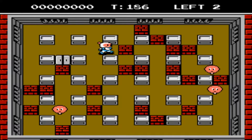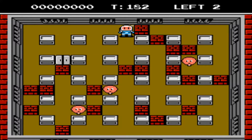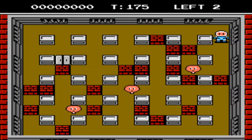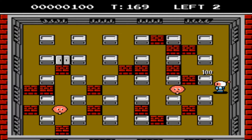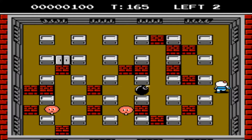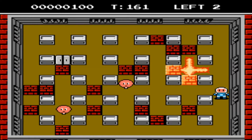Now we all know the Bomberman character, or most gamers do. He's a classic video game character with a ton of games released over a variety of consoles. The story behind Bomberman 2 goes like this: Bomberman Shiro was walking down the street one day when he witnessed a robbery. It was Bomberman Kuro being a thief. Bomberman Kuro leaves the money with Bomberman Shiro, framing him, and he has been taken to jail.